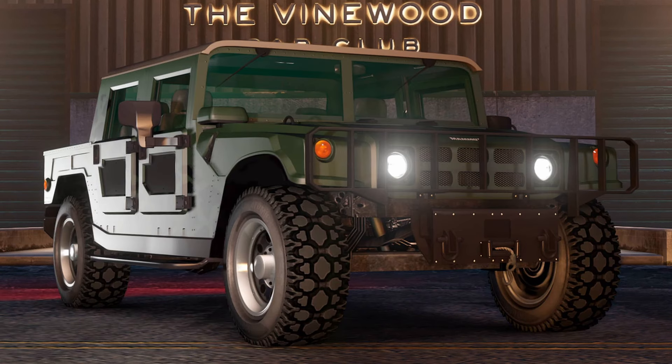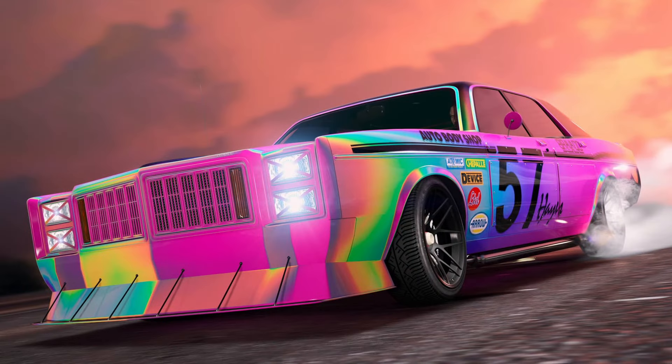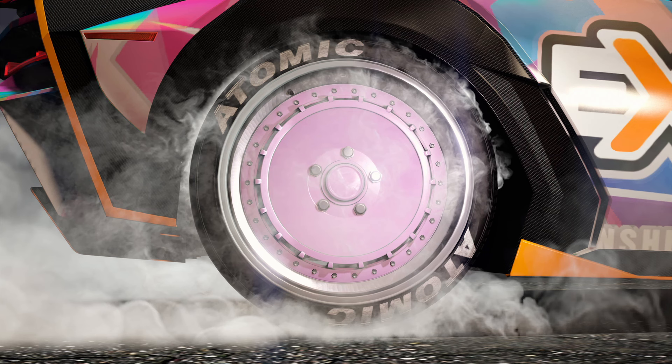Vehicle benefits are going to be the usual stuff — wheel paints as well as liveries. For liveries, there's the pink prismatic pearl chameleon paints and the pastel yellow pearl chameleon paints. And for wheels, we have the light purple pearl one as well.